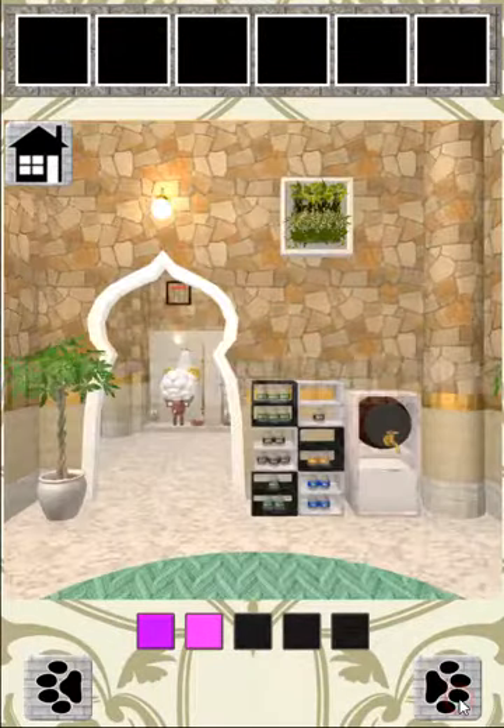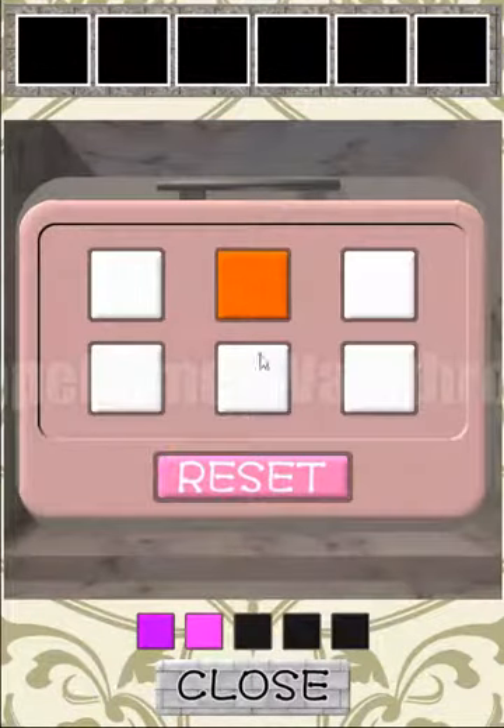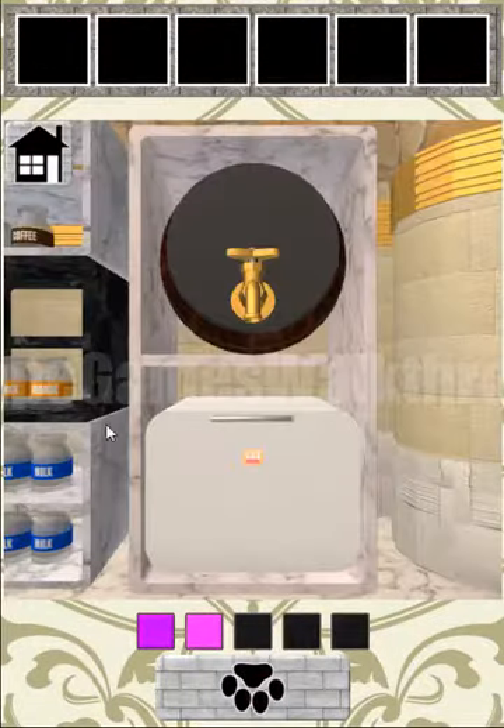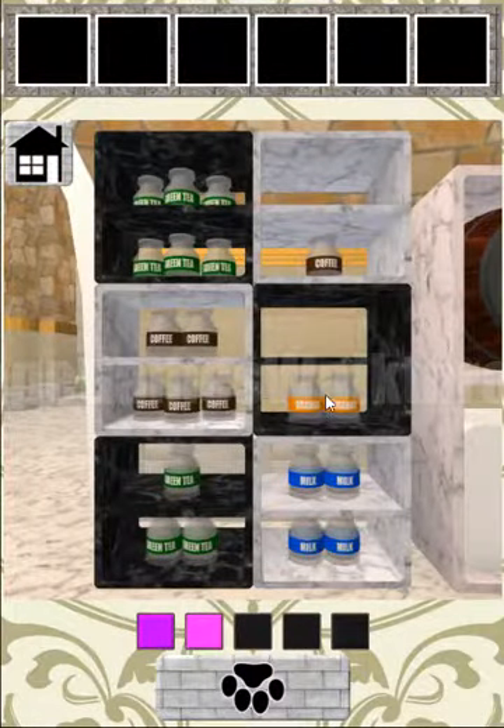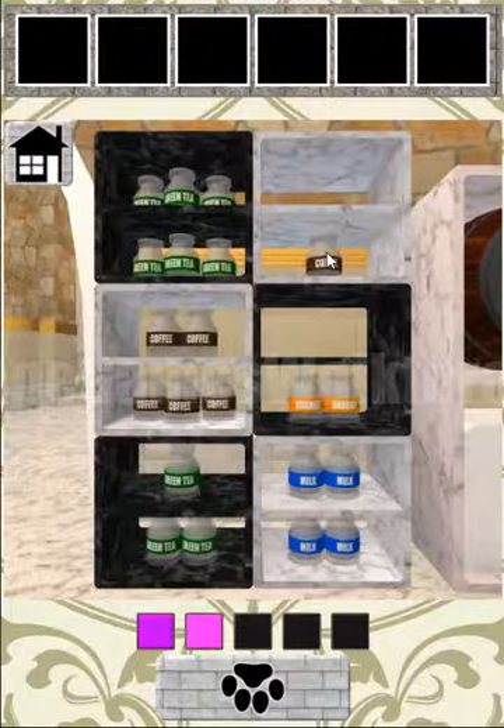Let's go back here. And here we can see a puzzle with a key. Orange is the key. So let's look at these shelves — here we can see an orange, and the number of glasses is the sequence. So one, two, three, four, five, six.